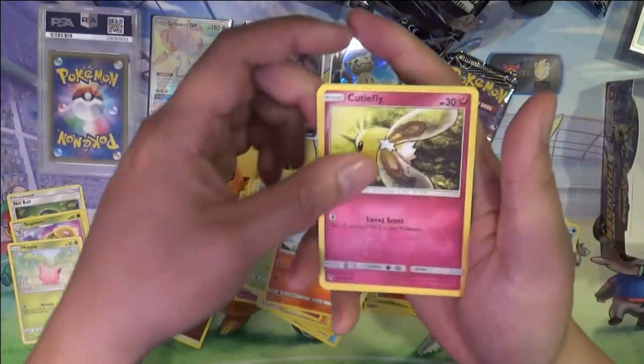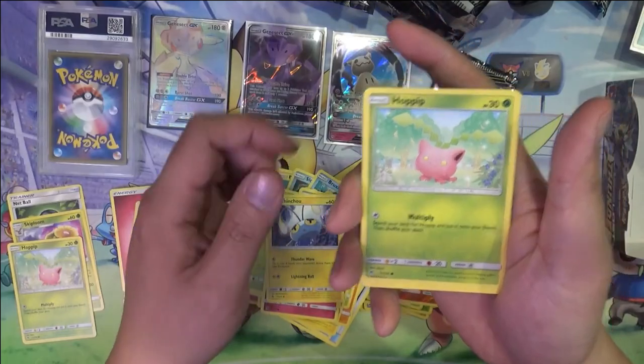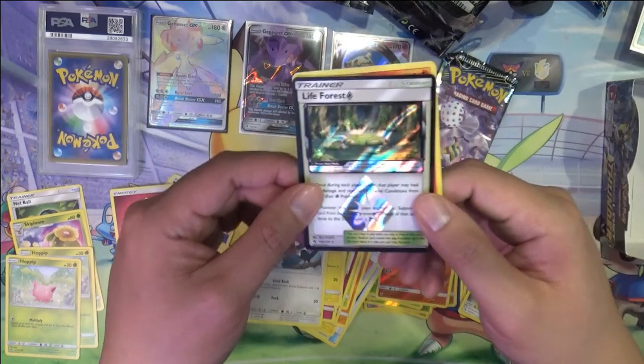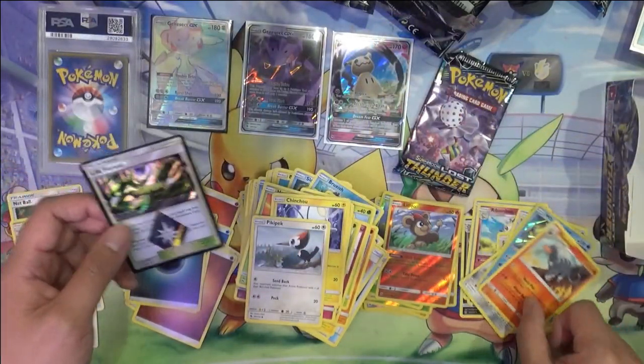Chinchou, Hoppip again. As long as we're not getting the crappy Hoppip Life Forest. And then a Houndoom.